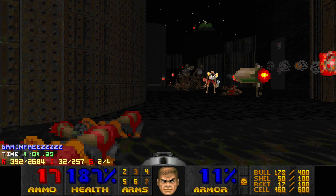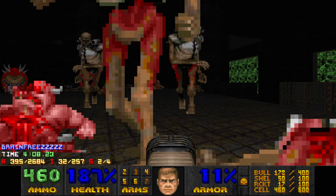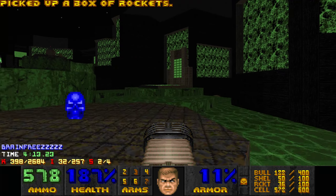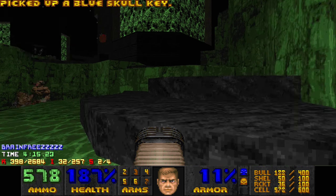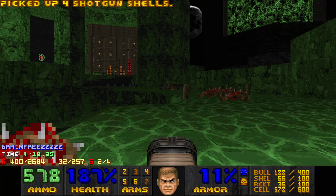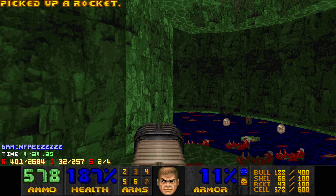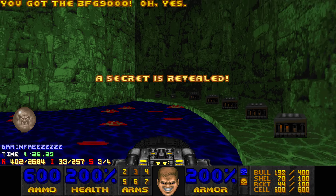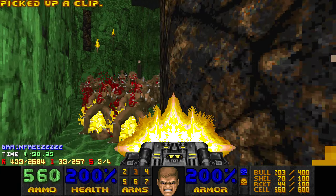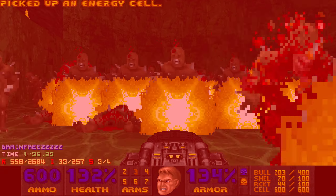In the meantime, damage the revenants as much as possible. I wait for the second elevator cycle because the first one goes up really slow and the revs can still hurt you a lot - better to just shoot revenants down here while waiting. To bring the elevator down you press the switch over here. The radiation suit was running out but I was about to leave.